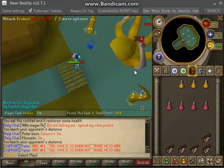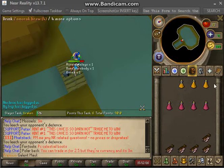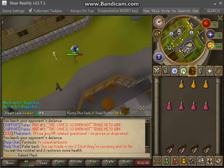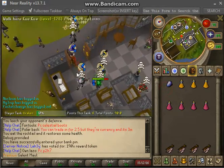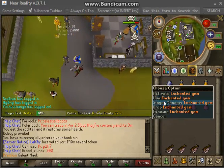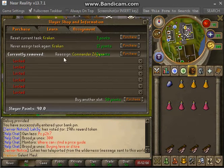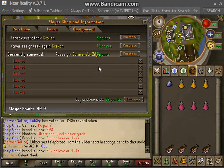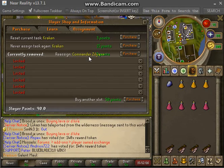There we go — plate legs and plate body. Alright, I'm gonna grab my slayer gem and show you that you cannot reset the task anymore. Right-click the gem, go to slayer management — see, they don't even give you the option. It just gives you — I know for a fact once you complete this task it will not let you reset it. So you cannot camp Kraken anymore.